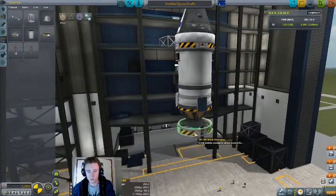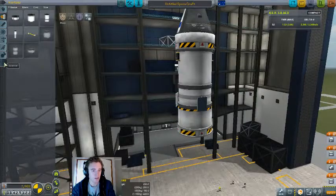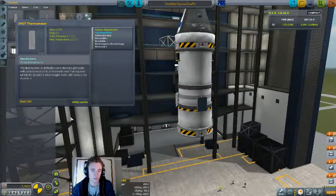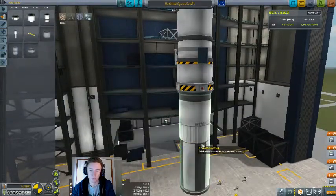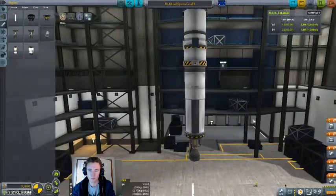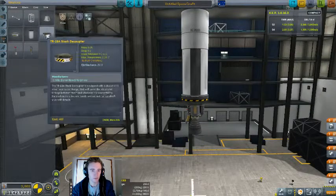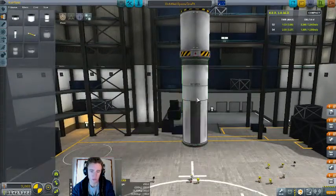Also in the interim between episodes I found out something quite interesting. The science instruments — you can set them to show a readout constantly when you right-click on them. Doing that causes them to consume power, as it really should. So don't leave your instruments showing data if you want to get places.